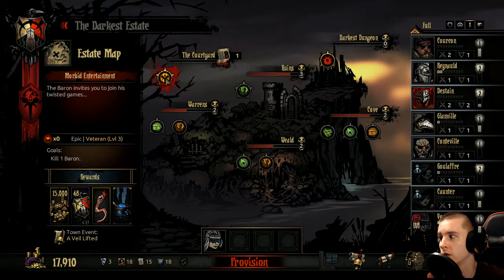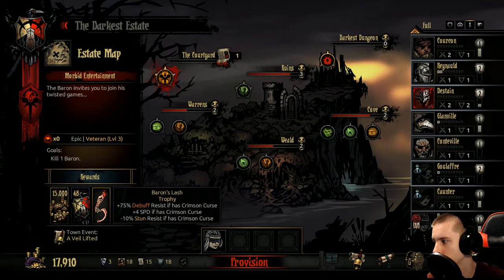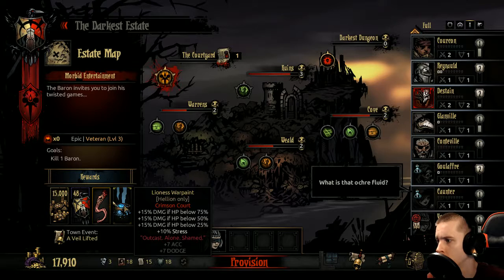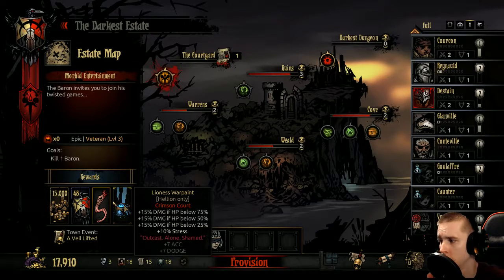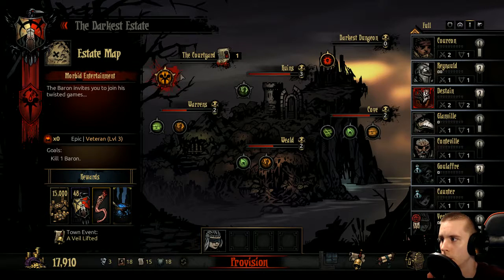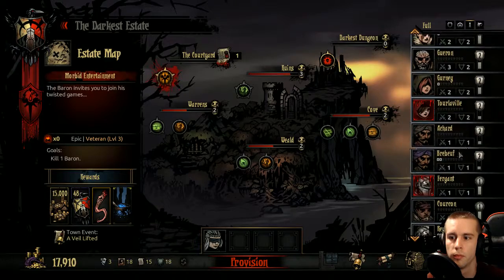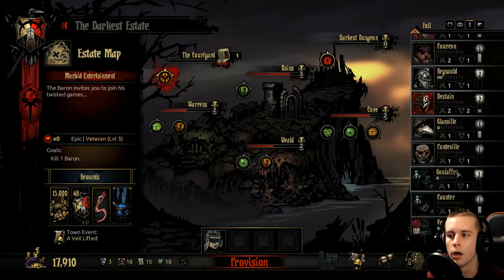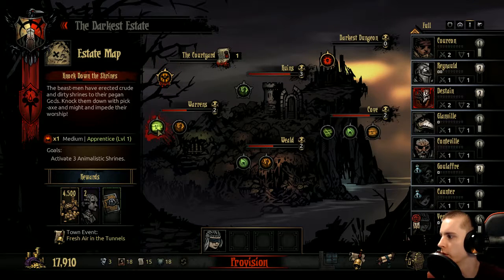We did get invited back to the core — it is a level three area. Kill one baron. Baron's lash — I just need it every single time. The lion's war paint. More damage, just lower and lower and lower on the health there. Well, I'll keep looking for a really good one for a class we use all the time. We do have one hellion out right now, so we'll keep an eye open for that.